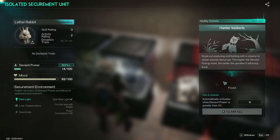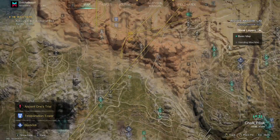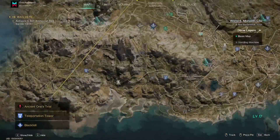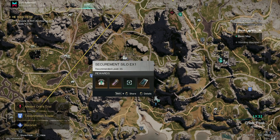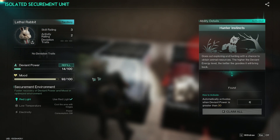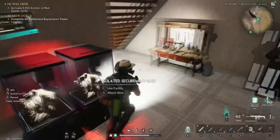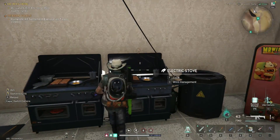If you get yourself a lethal rabbit deviation, it will automatically collect meat and leather for you. I transferred mine over from last season and I think I'll transfer it every season — deviations are the main thing worth transferring because farming lethal rabbits is harsh. You just have to skin rabbits until one drops. Also, after a certain week there's a hard or pro mode silo side quest where you can farm lethal rabbits super easily.